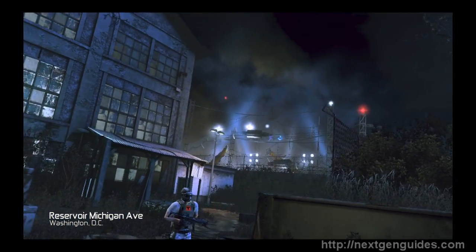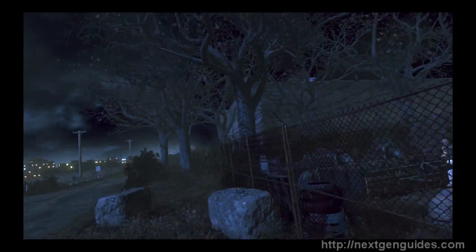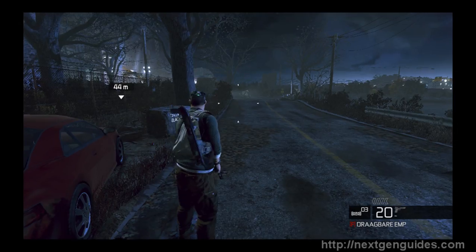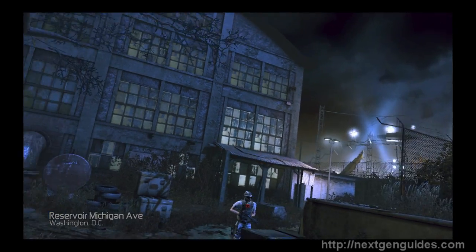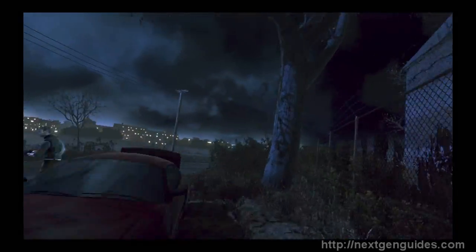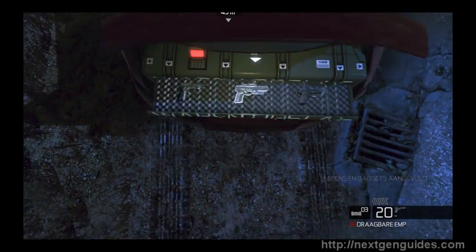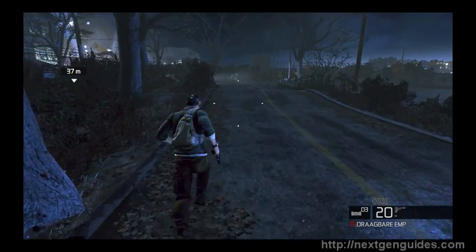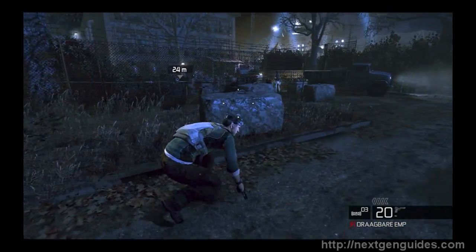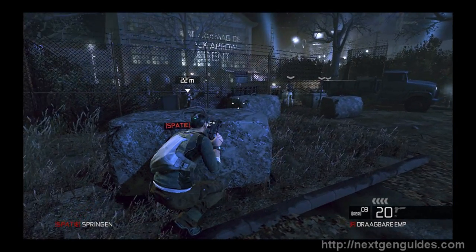Okay, here we are at Michigan Avenue Reservoir, Part 1 of 3 of the Splinter Cell Conviction walkthrough on realistic difficulty — not too difficult at all. I had some problems with the recording which you will notice: the second video and the next level, Downtown District, are recorded without sound. The sound was only recorded from the cutscenes, so it really sucks.